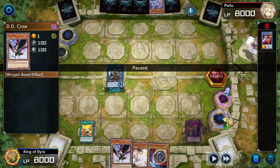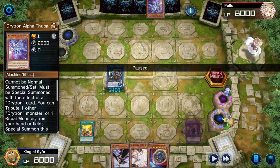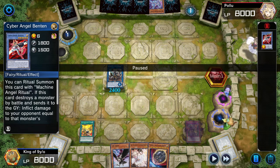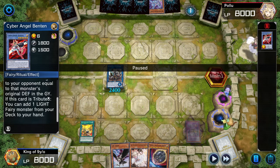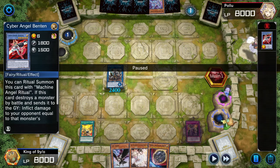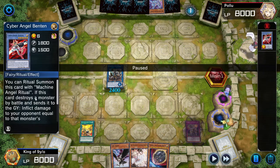You can Ash Benten, but I actually choose to use DD Crow first because I want to keep my Ash to stop anything else that matters. I chain DD Crow immediately to Alpha. If I use DD Crow later — like when Benten activates, then I chain DD Crow — Benten would continue its activation. But if you chain DD Crow to Alpha now, Benten won't have any point of activation. This is because Benten is not sent to the graveyard in this chain. When Alpha tributes Benten and I DD Crow it, Benten is banished instead of going to the graveyard, so it cannot activate its effect.